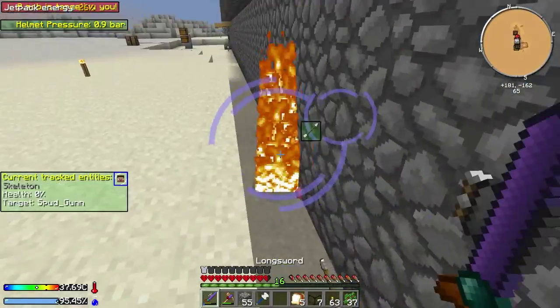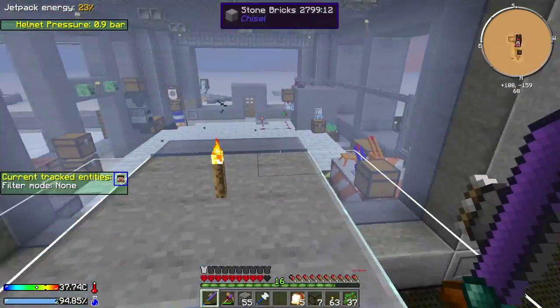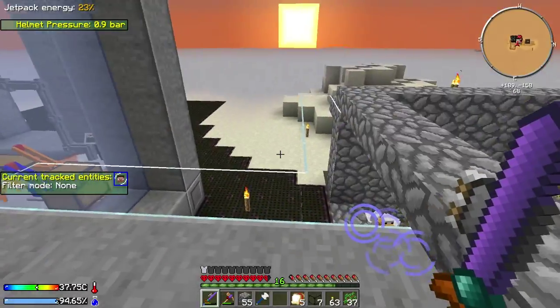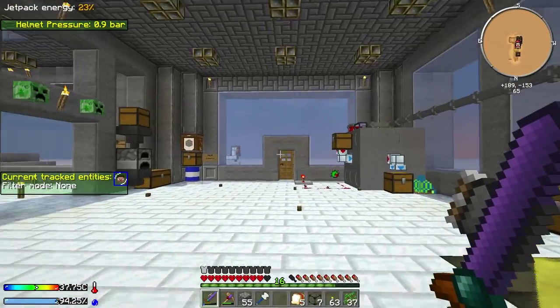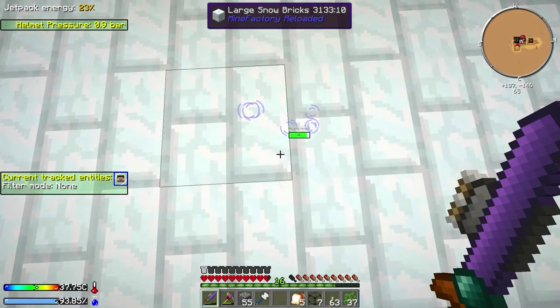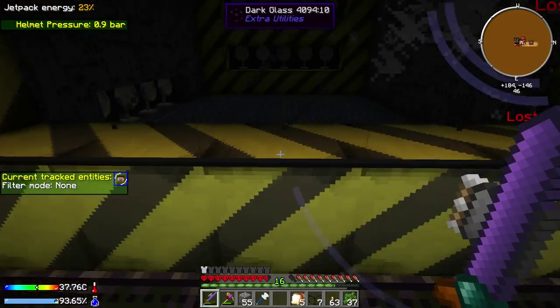Let's actually kill this skeleton. I swear it just had a warning in the top corner saying skeleton behind you or something like that - that was really cool. So I think I might play around with this helmet a bit more in future episodes and see what some of the other upgrades do.